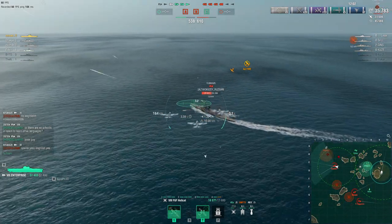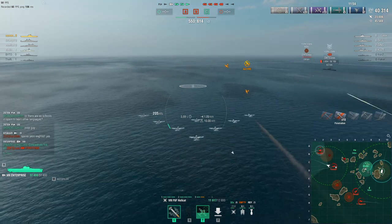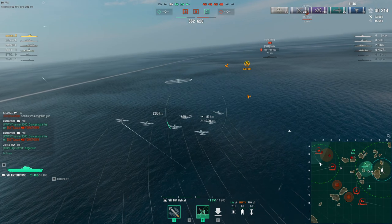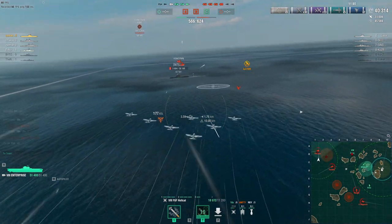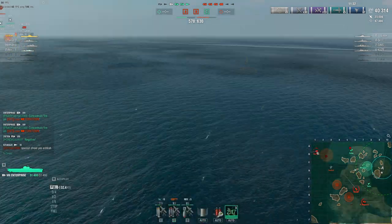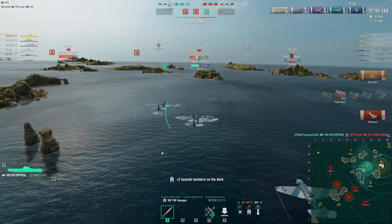I drop rockets on Umihari and Yorktown, even though Yorktown has a fighter plane up. I get 10 rocket hits on his flat superstructure. Yorktown is constantly moving forward and now has only 3,000 HP left — this is going to be a kill. In ranked battles, eliminating the enemy carrier is devastating for the enemy team. And indeed, Yorktown is gone.